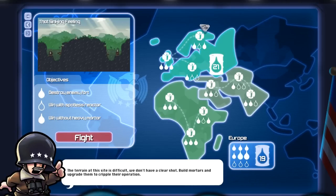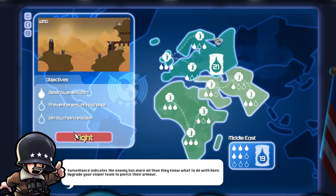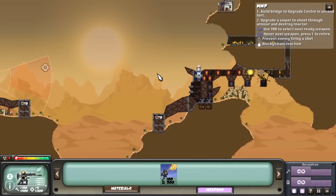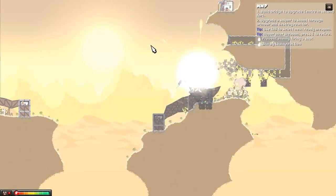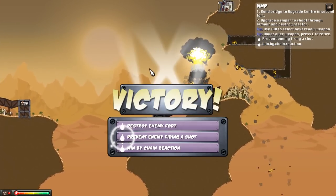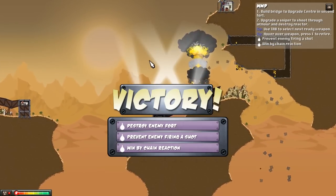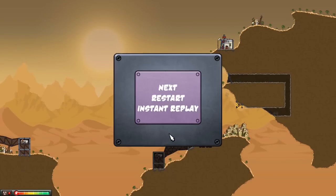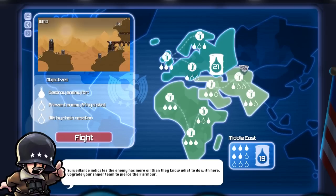Now we're actually at the end here. I still need to earn a few more to get to the next level, so we're gonna go back and do some of the easier ones to get those oil points. I think I did it perfectly there - he didn't shoot, I did the chain reaction. I think I got this one perfect now. Yes, there we go! Prevent enemy from firing a shot, destroy enemy fort, and win by chain reaction - we got two new points there. Going to next... we need two more, that's it!